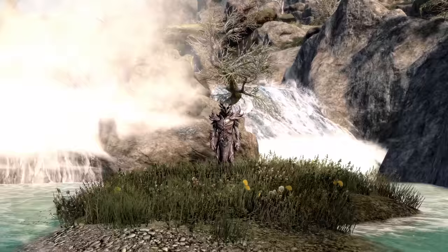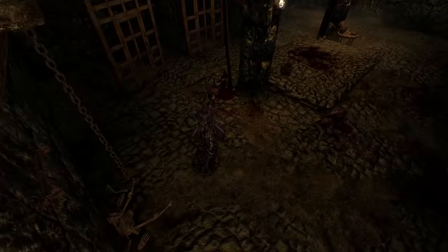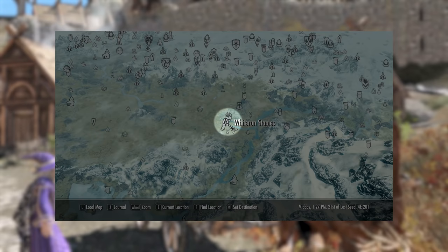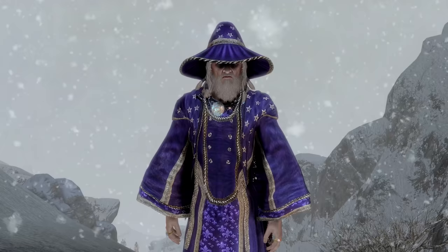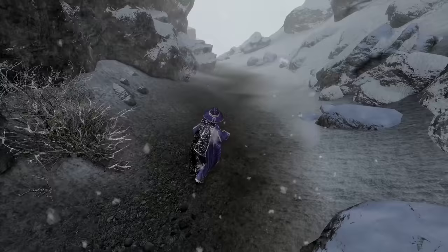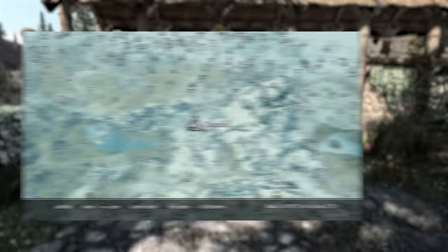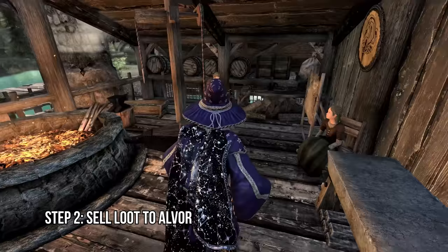Let's begin. When inside Helgen, be sure to loot some gold and items, as we need 50 gold to take the carriage from Whiterun to Winterhold — unless of course you fancy the blistering cold on foot. With your newly found riches, make your way into Riverwood and sell your loot to Alvor, who is usually found at the forge.